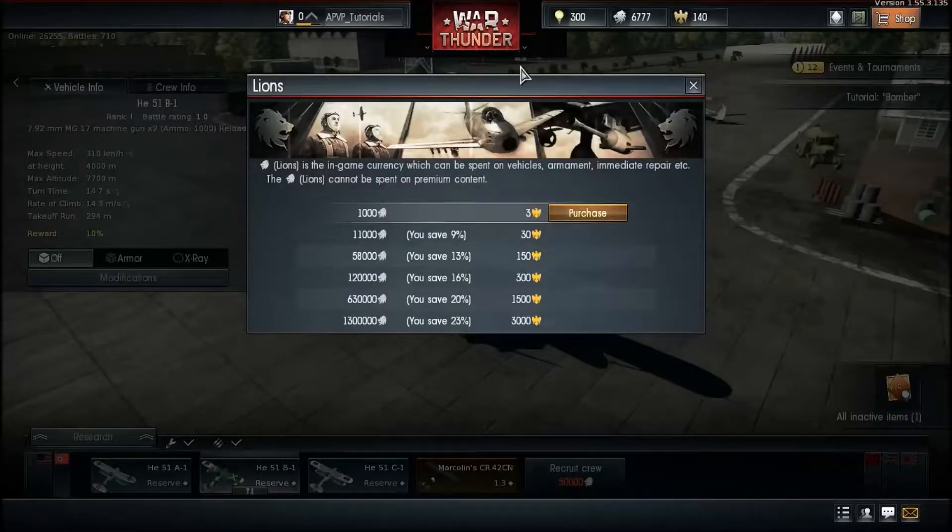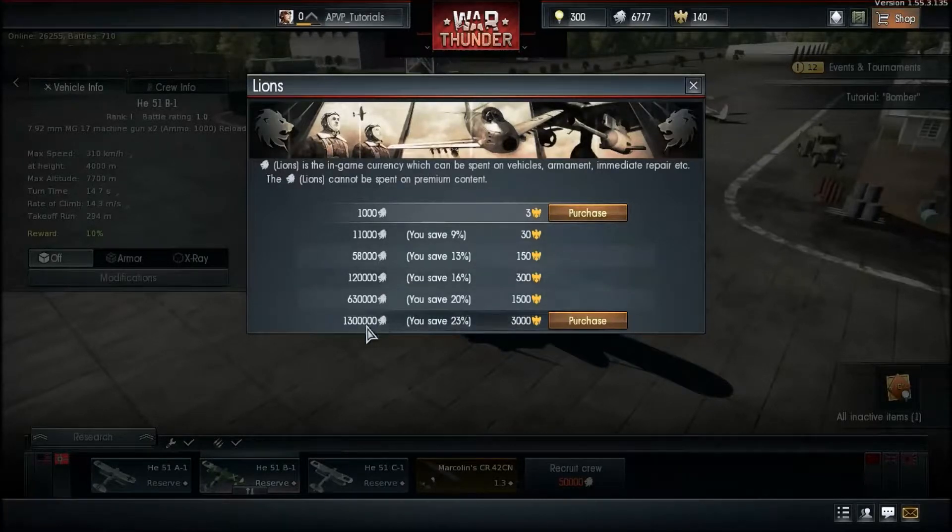This is your Silver Lions — the main currency of the game. That's how much you earn per game, but you can also purchase more using Golden Eagles. You can have over a million Silver Lions and purchase things accordingly, but I'd rather just play and earn them myself.